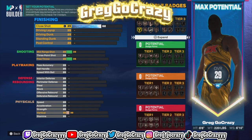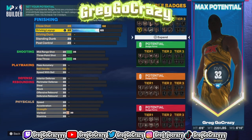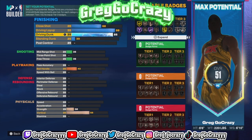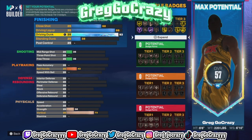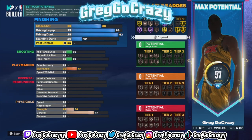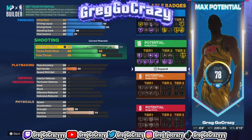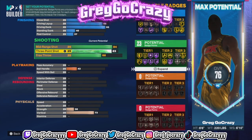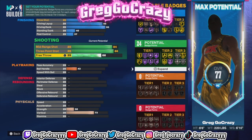Now for the stats, in order to get the title, you want to put close shot at 68, driving layup at 88, driving dunk at 93, standing dunk at 40, post control at 37. For the shooting, you want mid-range shot at 84, three-pointer at 86, and free throw at 63.